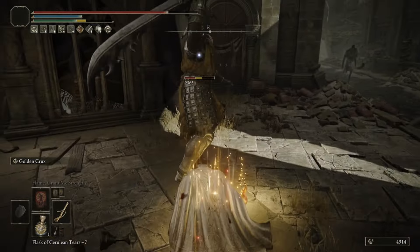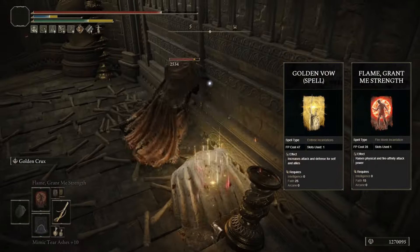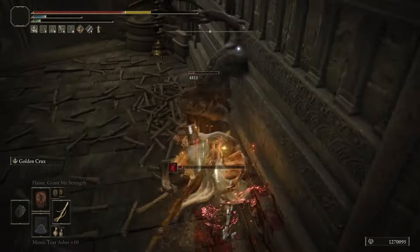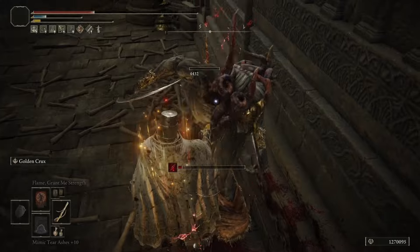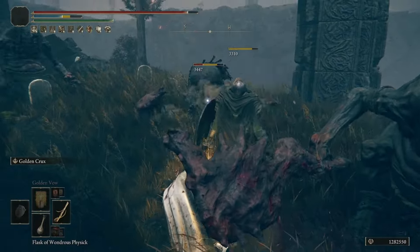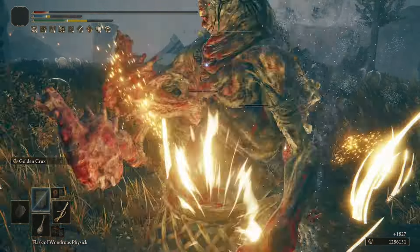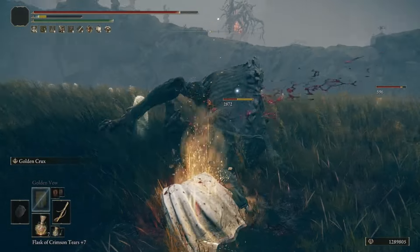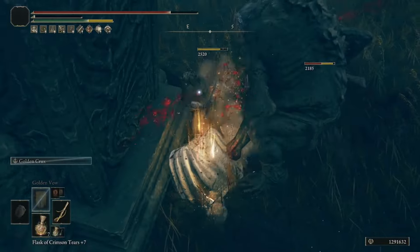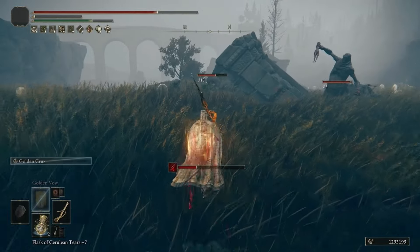For buffs, we're using Golden Vow and Flame Grant Me Strength. Since this is a Strength Faith build, that gives you an extra 15% damage negation and 35% increased physical damage, which is great for the DLC. To counteract the Bloodsucking Crack Tear's health drain, we use Beastial Vitality — it's not a perfect match, but you're getting 5 HP per second for 120 seconds, which helps negate some of the health loss. All of this works very well together for high damage, survivability, and a really fun build.